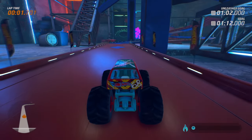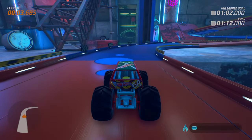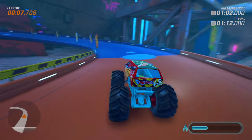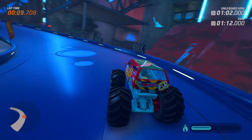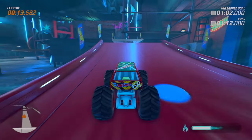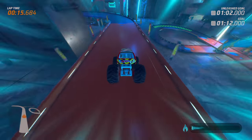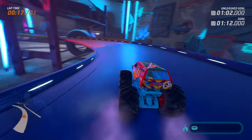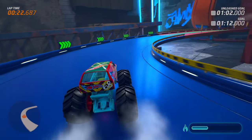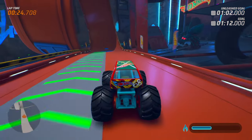It looks like our goal is 1 minute and 12 seconds, and the Unleashed goal is 1 minute and 2 seconds. Obviously on time attack we're trying to do the fastest lap possible. Look at that big air! A big way we're going to do that is to use boost as often as we can, so we're going to want to drift around every single corner and bend.